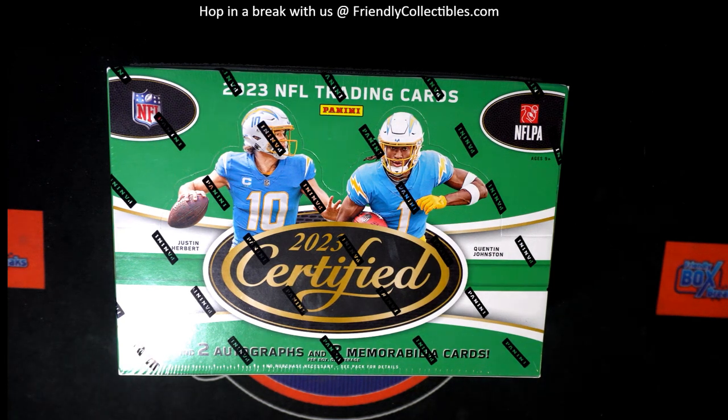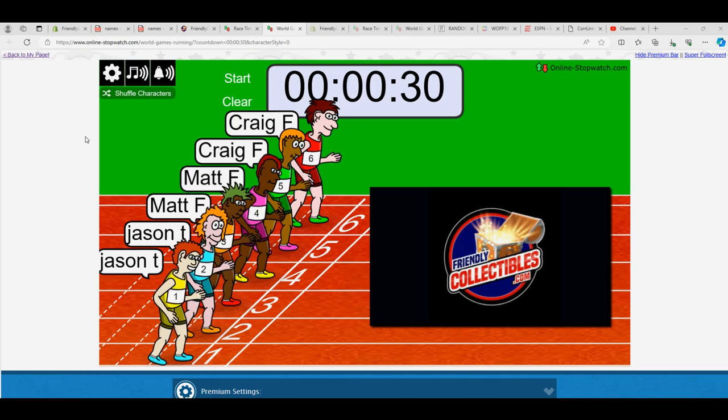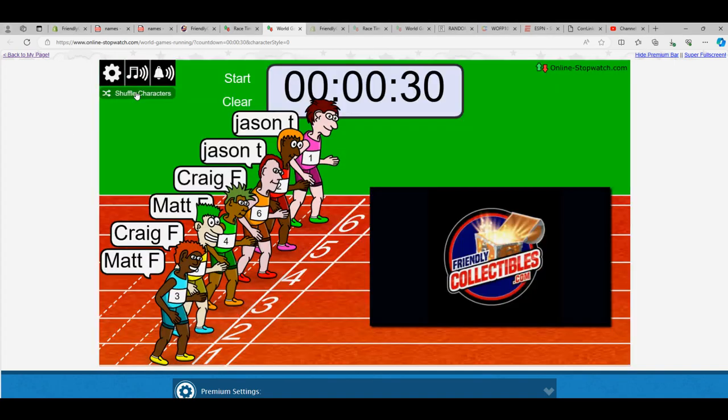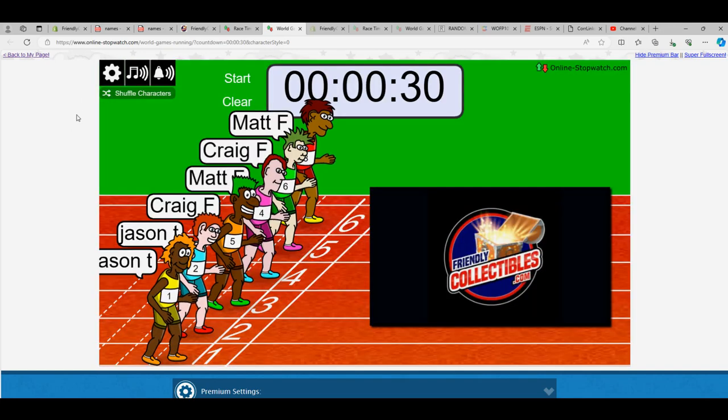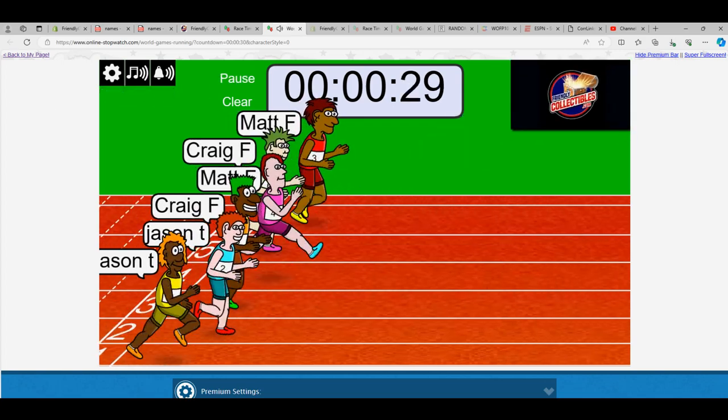Here we go, this can be certified football right here. Let's go right over here and we got a race. The winner of this race is going to get two spots in the break which equals four teams. Let's shuffle — one, two, three, four, five, six, and seven. Good luck guys. We have two Mats, two Craigs, and two Jason T's, so everybody's got an equal chance, everybody's got a twin.